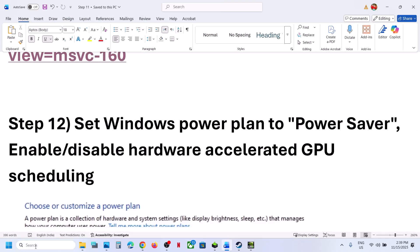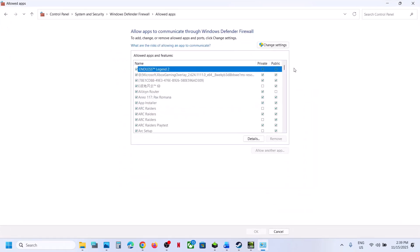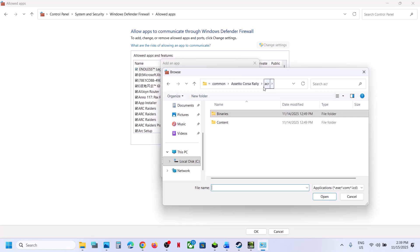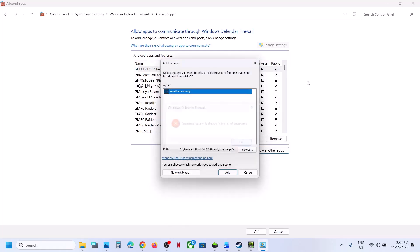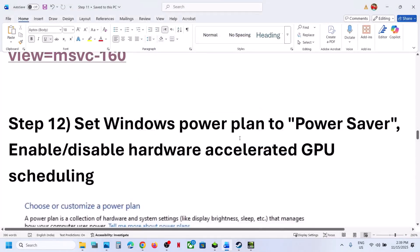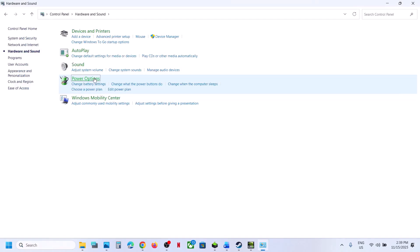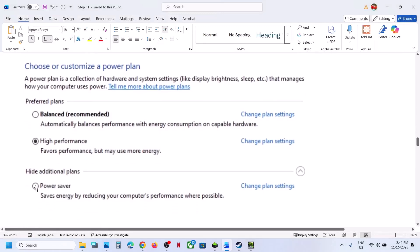The next step is to try Power Saver mode. Open Control Panel, go to Hardware and Sound, then Power Options. If you see Power Saver mode, select it, then relaunch the game and check. You can also try Balanced or High Performance, but try Power Saver first.